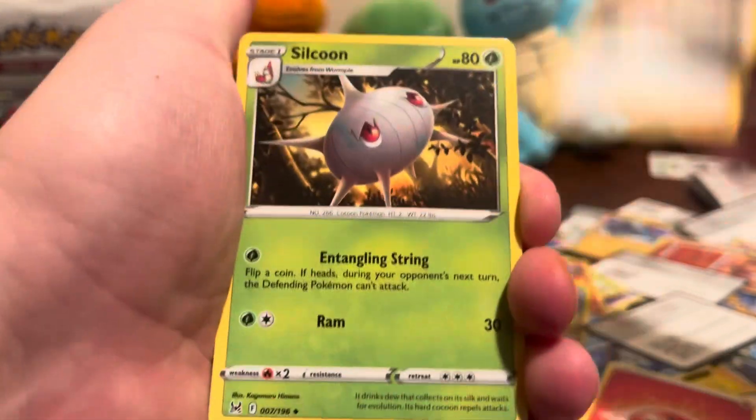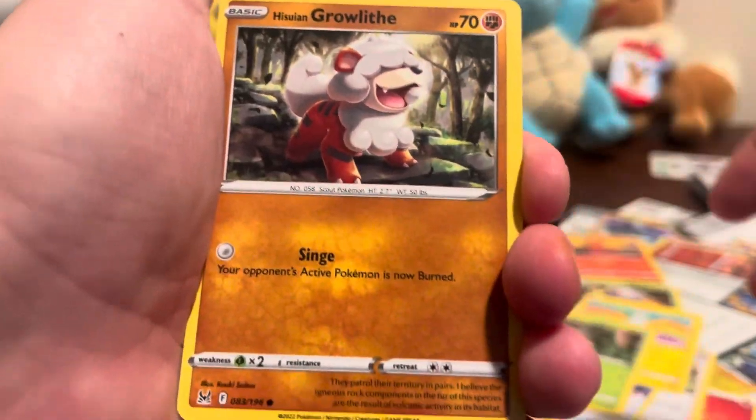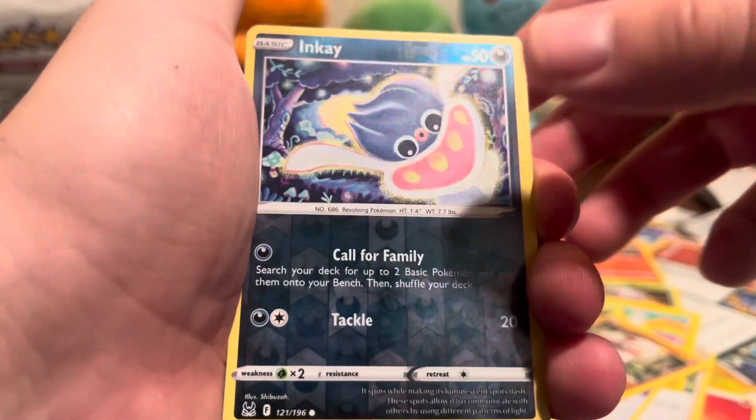Fire energy for the fire pack. Lady Silcoon, vacuum cleaner, Litleo, Tynamo, Slugma, C-dot Growlithe in K reverse.